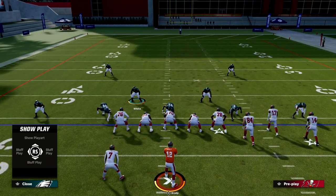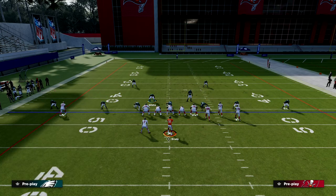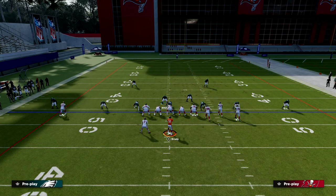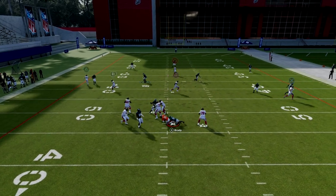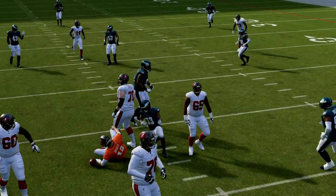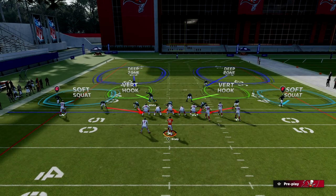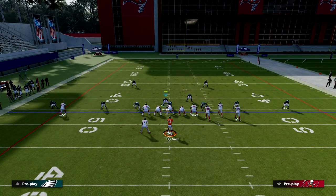What I also like about this is the coverages that Dollar can afford you, just because you have another player in coverage to work with. I think one of the most underrated parts of Dollar is manning up or zoning out the defense alignment alongside how good the blitz is. You can actually get two-man pressure with this — we showed this yesterday — and still get really good pressure against any kind of bunch set.